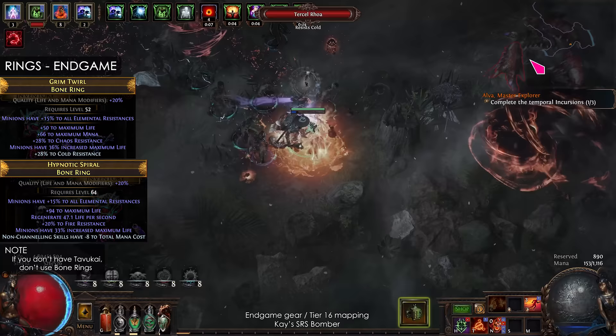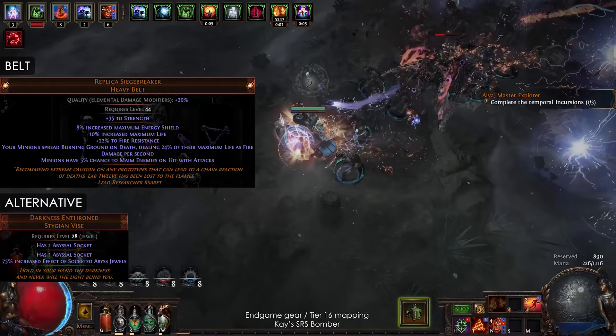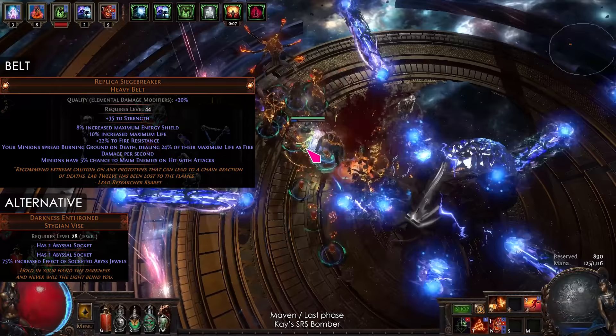For your rings, you can easily craft Bone Rings with Minion Life using Pristine Fossils. Use Fertile Catalyst to increase the Life mods. For the belt, start with a Leather Belt or a Stygian Vice, and craft Minion Life with an Essence of Fear.